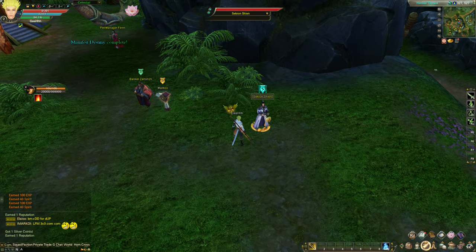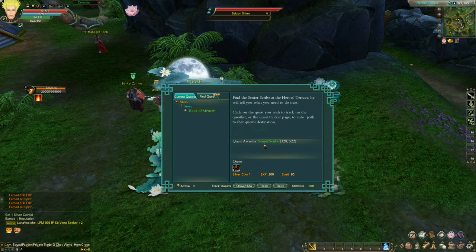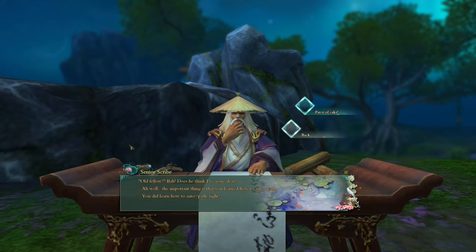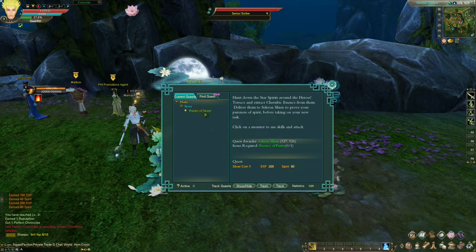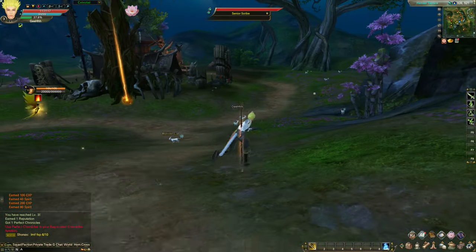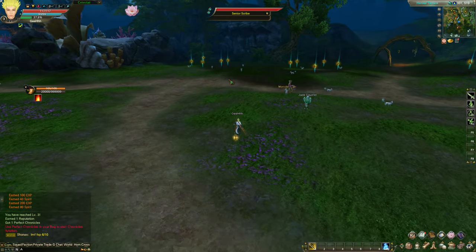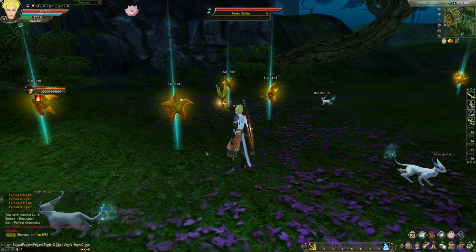We're done with Manifest Destiny. Book of Mystery — find the Senior Scribe at the Hero's Terrace. Let's open up the map, it's very close. We found him. Somebody's also playing and trying the new class. Talk to the Senior Scribe. Now the quest says hunt down the Star Spirits around the Hero's Terrace. I think here. The Divine Chest box — let's attack it. Wait, what am I supposed to attack? Star Spirits. The monster is literally a star. Let's attack it to show you guys.